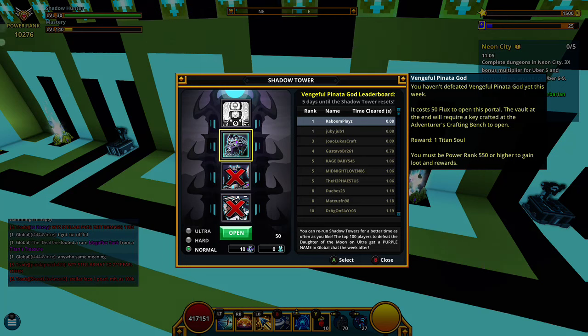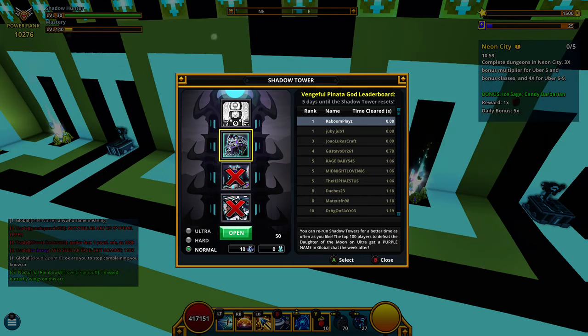Essentially what you're going to want to do is make that second account, have your club ready, and have all your equipment in your club world's community chest — because anybody can go in there and grab it. On your second account, go in and grab that gear for that character. Make sure you make the same character as well: if you have a shadow hunter, make a shadow hunter; if you have a revenant, make a revenant. This will help you get as high power rank as possible.